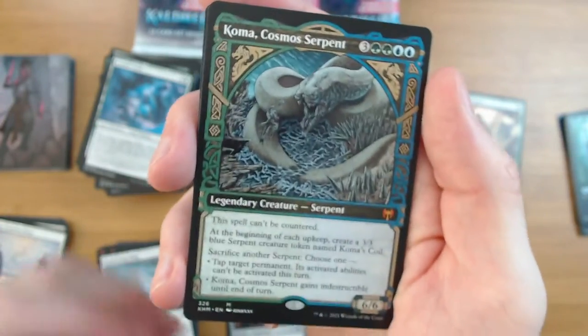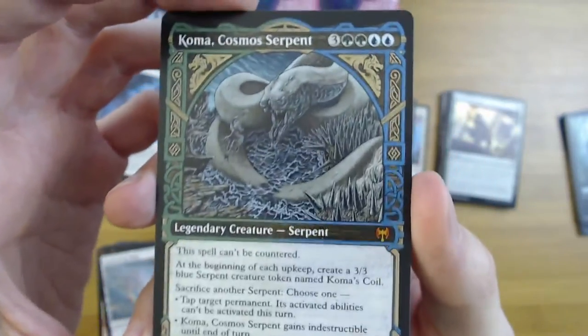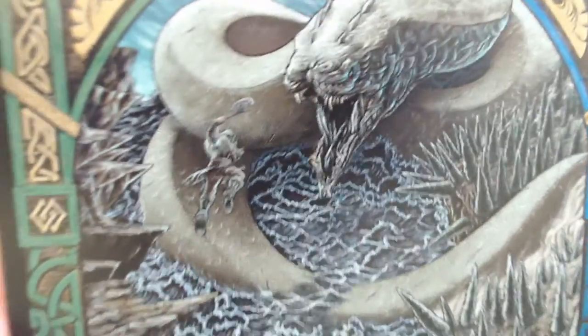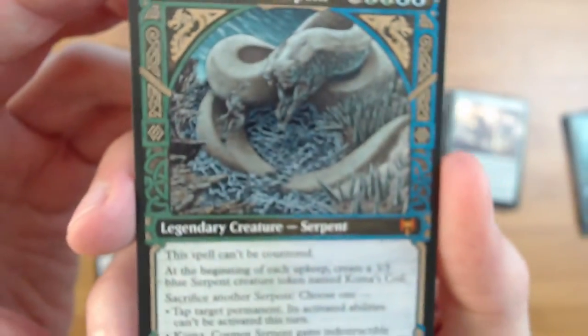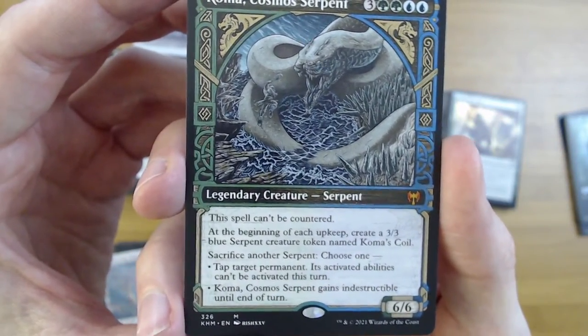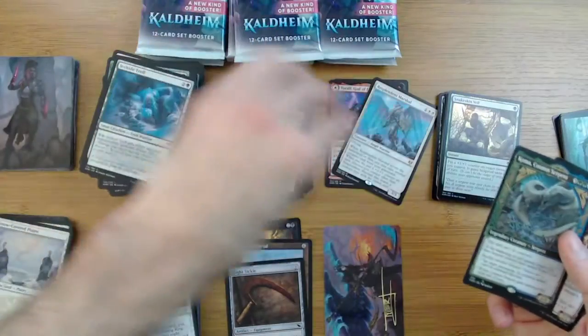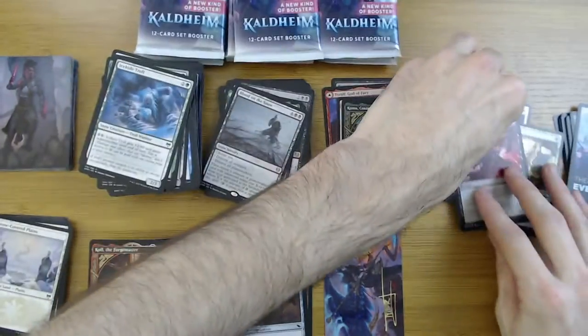Oh my god - look at that pull! It's Koma, the Cosmo Serpent! With the sweet art - this is my favorite one. Look at her. That dude trying to fight her has got no chance. This card is busted - I love it. Can't be countered, generates serpents, you can sack them to make her indestructible, sack them to tap things. Such a strong card! What a mythic pull - that's our fourth mythic.